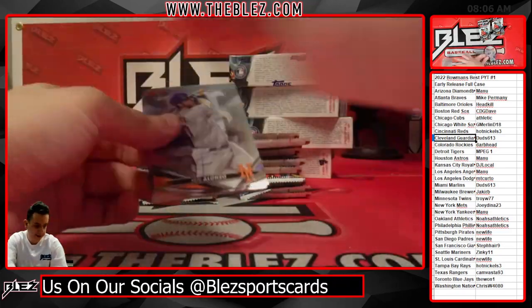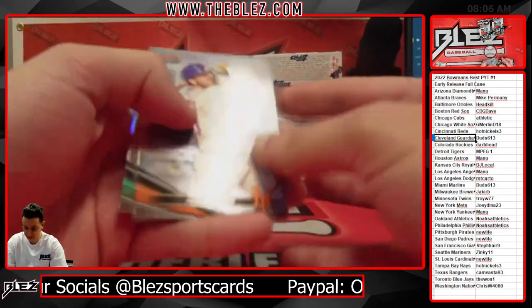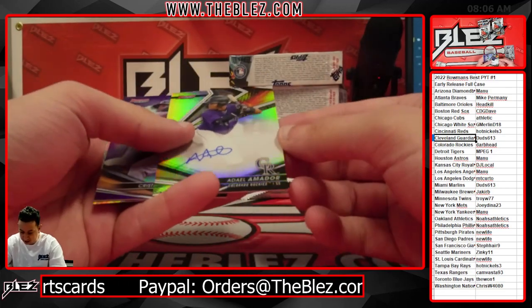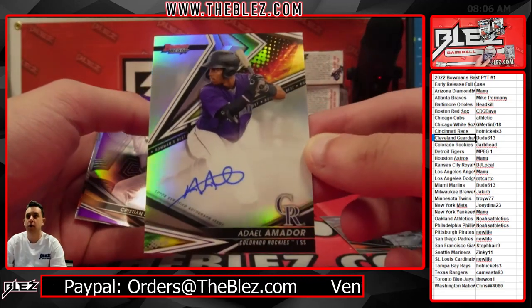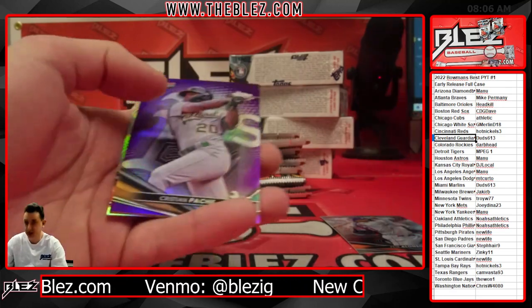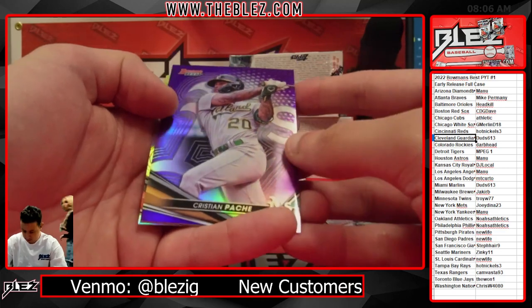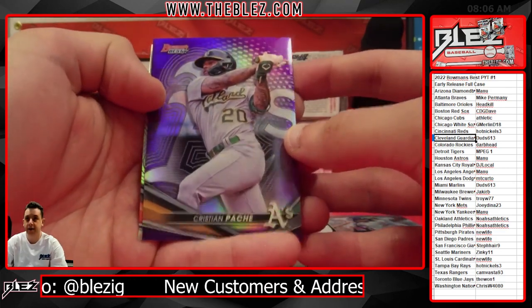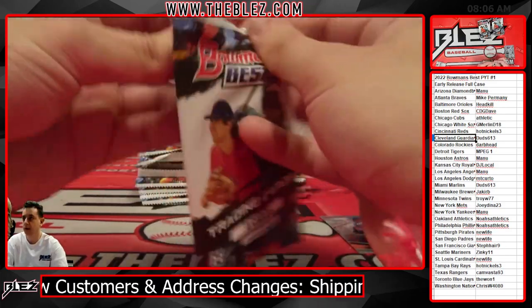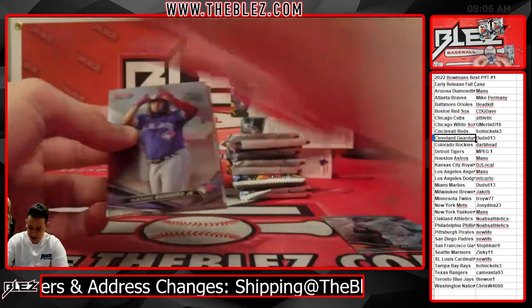The thing is, I've opened so many cases on my own. I like going pack-by-pack for myself. Julio. There's a Refractor Auto. Wow, the Rockies are... Darbhead is crushing it. Pena. Purple to 250. Happy Bowman's best day. Yep, Mikey.